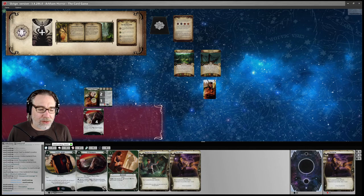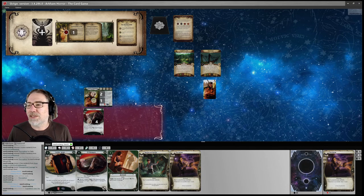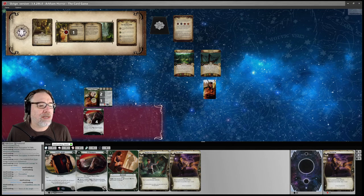We go to the upkeep phase and draw a second copy of Perception. It is turn two, one of six doom. Our encounter card is going to be Voice of the Jungle. Oh dear — this is a bad one for Winifred. At the end of our turn, if we did not successfully explore, we take a horror and we have to test three willpower to get rid of it. That is going to be pretty much impossible for Winifred.